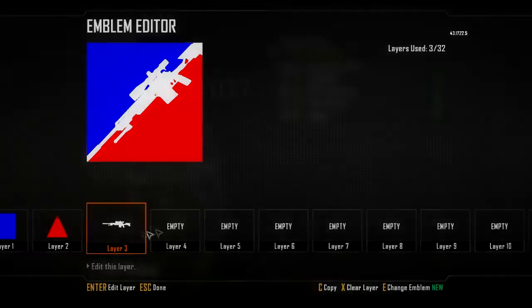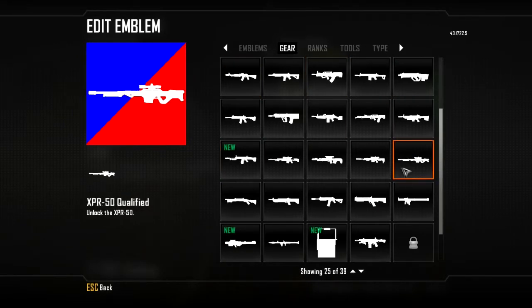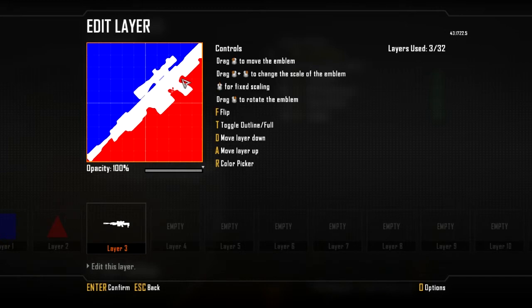Let's quickly try that with a different gun, such as the DSR or the XPR. Let's try DSR. There you go — I reckon it looks best with the ballista, that's my recommendation.